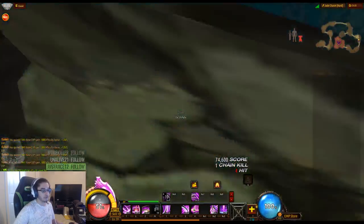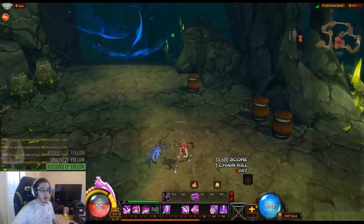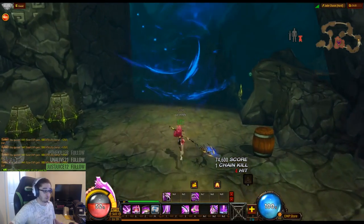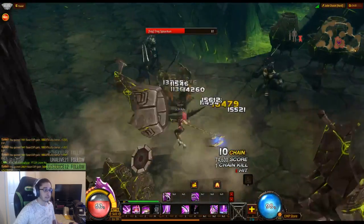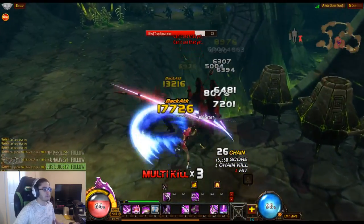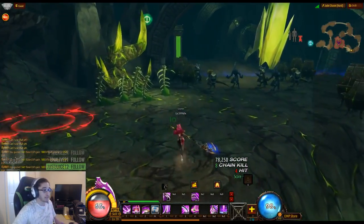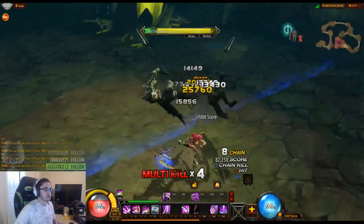Another example of stun locking: if an elite or boss is doing an animation, you cannot stun them out of it. If someone is channeling something, it doesn't matter — you can't stun them. This makes you really pay attention to your timing. A lot of skills on this class make me immune, but what difference does it make if I use immunity during a channel and then my immunity goes away while I'm still inside the channeled ability? I still take damage and fall over. You really have to pay attention to what's going on.